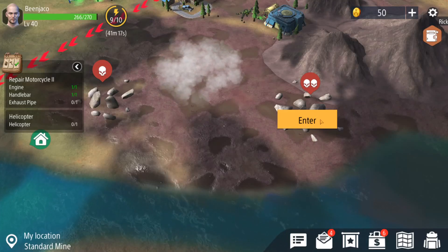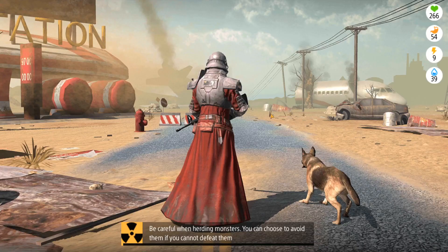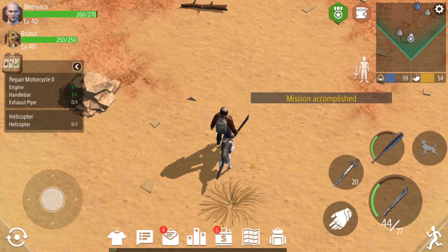Hey guys and welcome back to another Zed Shelter episode. In today's episode we're going to be continuing on with the Anderson diary — the diary that we stole a couple episodes back from one of our raiding victims. I was very surprised that it actually worked, so we're essentially just going through each one one at a time and completing each one.